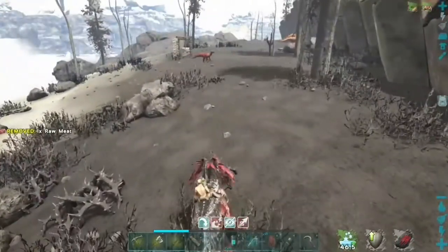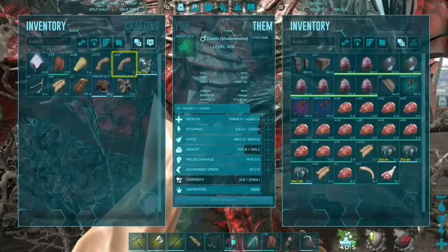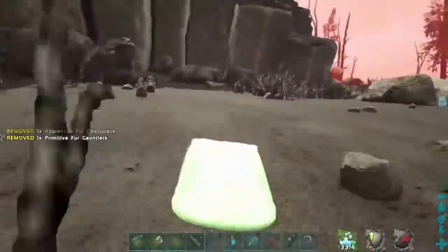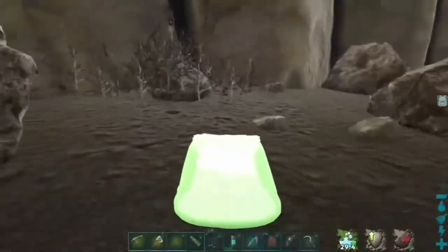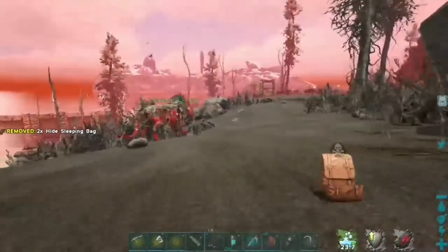You're going to want to build it down towards the beach, and I'll show you how to do that. But first let me put down some sleeping bags, because we are on the volcano island and I don't want to die. It's a long way from my house to here, so I need some spawn points just in case this goes sideways.